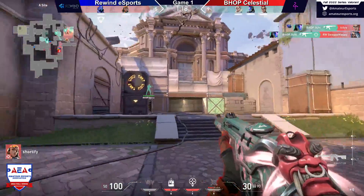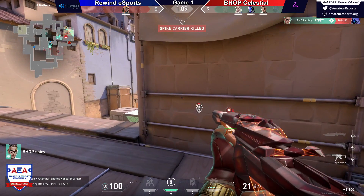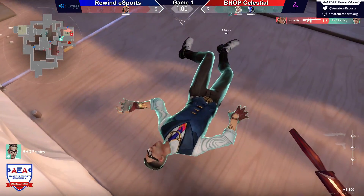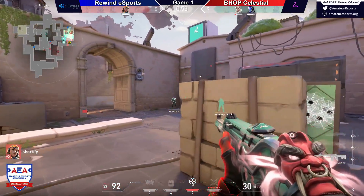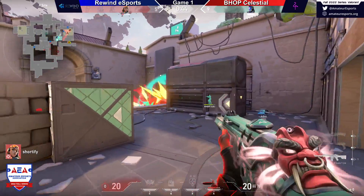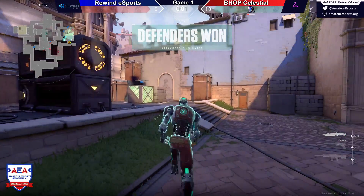Lichy finding the double there — I'll have to get someone from production to help me out with the name. Shortify is left in a 1v3 here, this is really tough. We've seen Shortify show a lot of gun skill. Love that little quick peek and dink — just now down to the 1v1. He doesn't have the spike though. Basically no HP left — can't quite find it. And Lichy finds the three. I can't tell if it's a T or an L — I could just be gaslighting myself. We'll go with Lichy. Lichy finding the three piece.